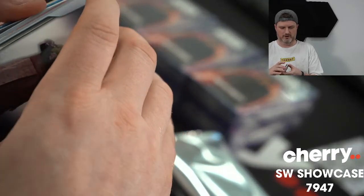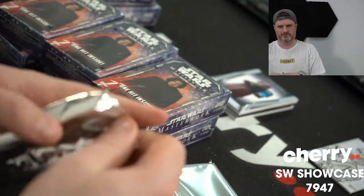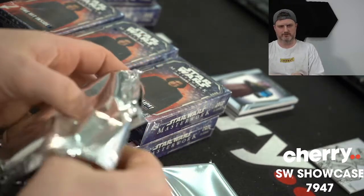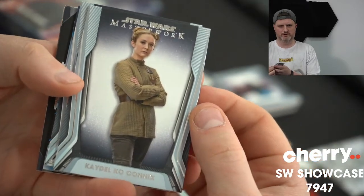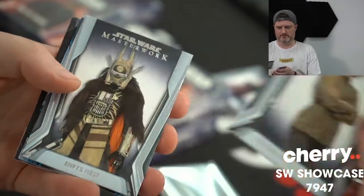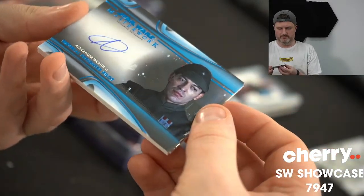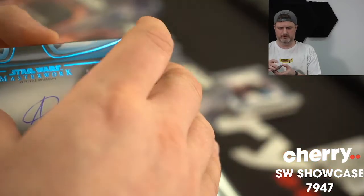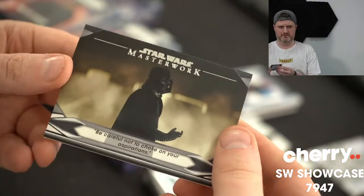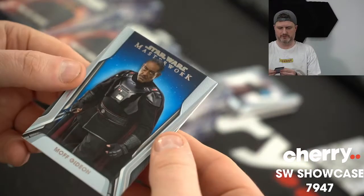We've got a booklet! Oh, mama — a booklet! It could be multiple autos, it could be a sketch. There's a lot of things the old booklet can be — that's pretty much all two of them. We've opened a lot of this — we're saving that for sure. Blue Imperial Freighter Pilot, Alexander Wraith. The blue will be numbered — 75 of 99. Big choke. We don't know if it's an auto yet, Bailey. Could just be a big ol' sketch. Moff Gideon blue.